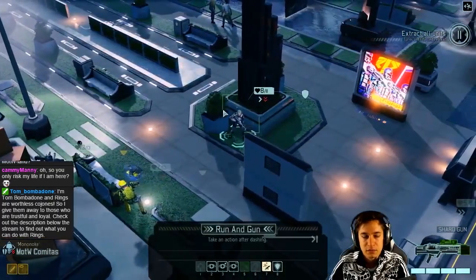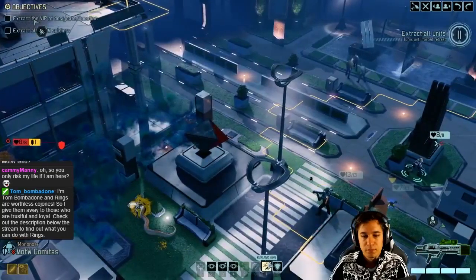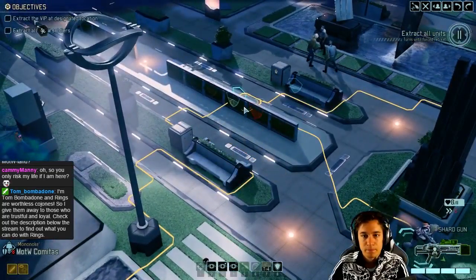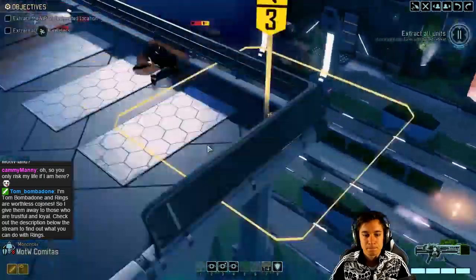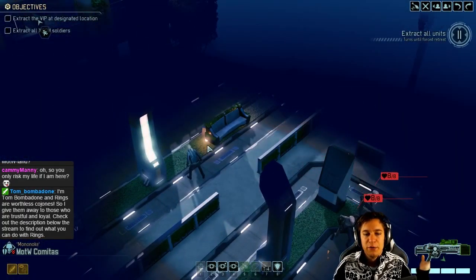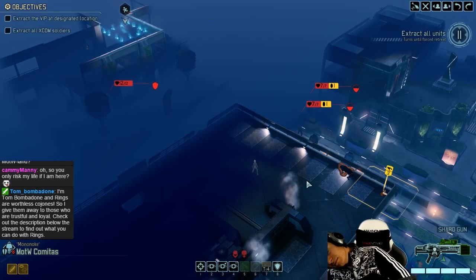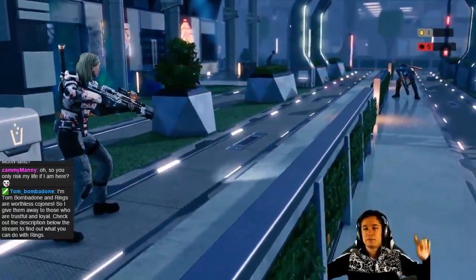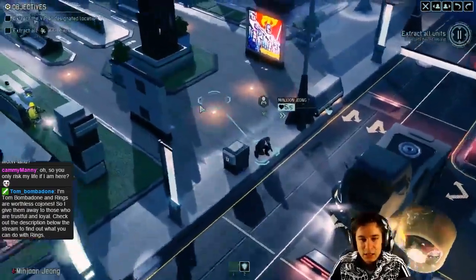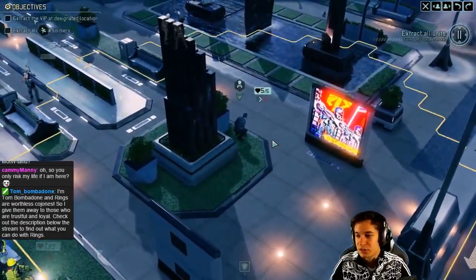We'll have one fight here, 11 turns left. Let's go here and overwatch. I can make run and gun - should I? I could move here. I think that's actually good. Why do I have vision on him? This is going to be bad - six to eight damage. Come on, just five. So many soldiers and troops here.